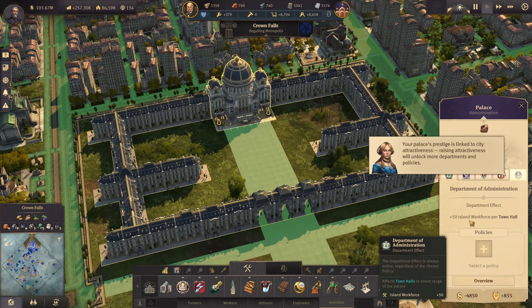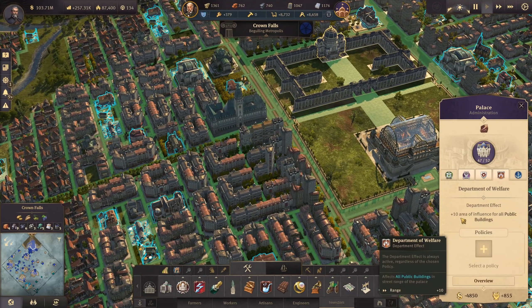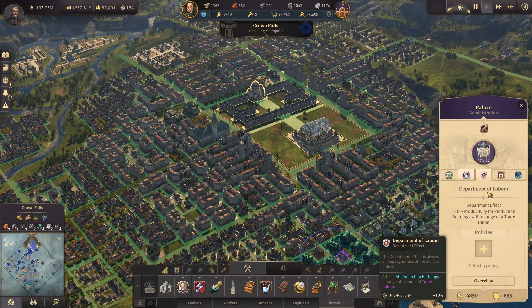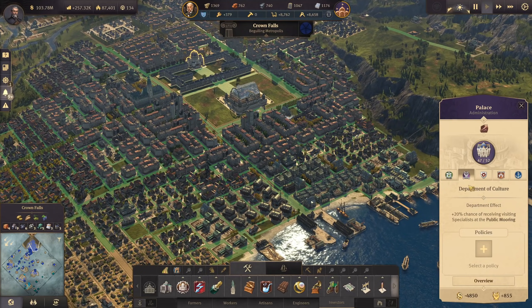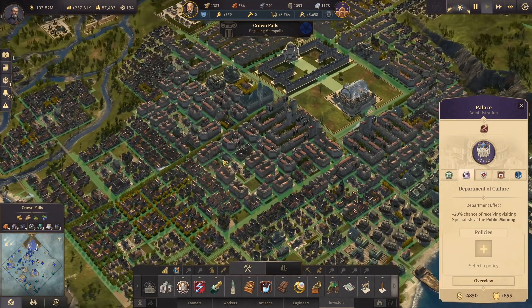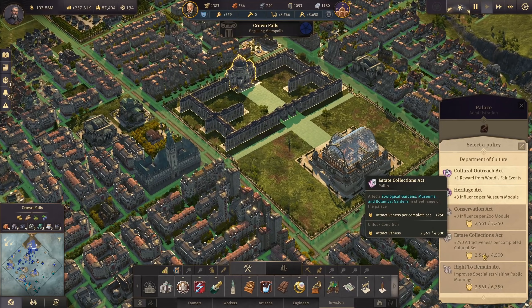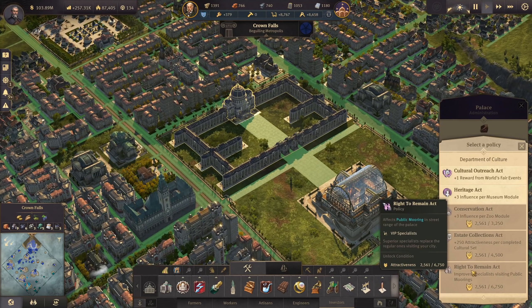The general effect for administration is 50 island workforce per town hall. Department of trade gives 200 tons island storage per harbor master office - those are permanent effects. Plus 10 area of influence for all public buildings, which are all being highlighted now. Department of labor affects all trade units with plus 10 productivity. Department of culture gives plus 20% visiting chance for specialists.